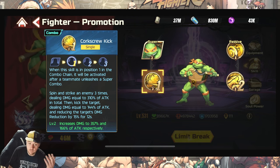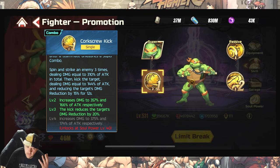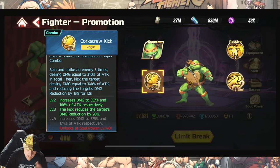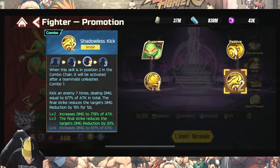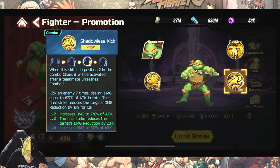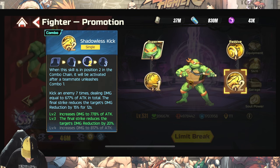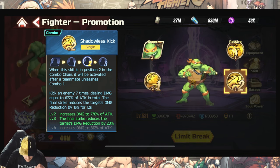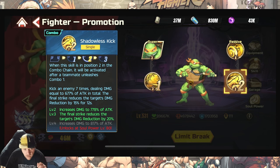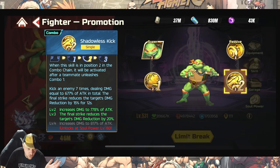Combo one — corpse screw kick: spin and strike an enemy three times dealing 310% of attack in total, then kick the target dealing 114% of attack and reducing the target's damage reduction by 15% for 12 seconds. If you pair that combo with Leonardo starting the comp, plus the super's damage reduction, then Michelangelo's C1 adding more damage reduction — that's a strong synergy. Combo two: kick an enemy seven times dealing 677% of attack in total, with the final strike reducing the target's damage reduction by 15% for 12 seconds.